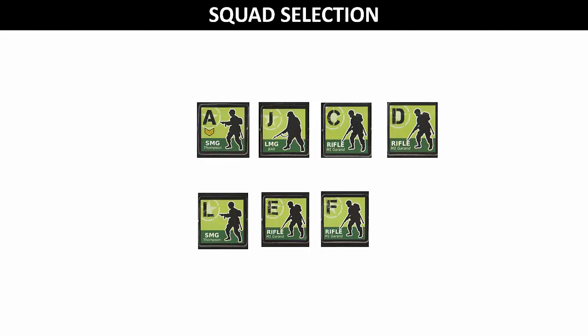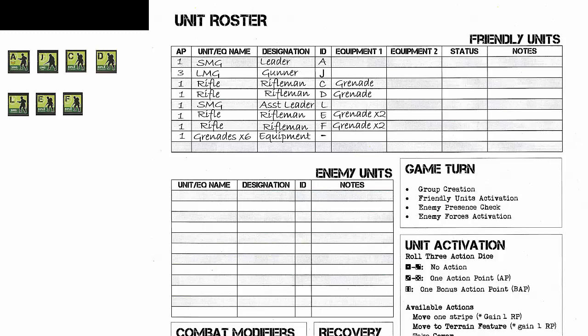In this mission we are going to form two groups. Unit A will be the squad leader and be placed in group one. Unit L will be the assistant squad leader and placed in group two — the assistant leader becomes the leader if the original leader is eliminated. We will assign our six grenades to rifleman units C, D, E, and F; a unit can only carry a maximum of two grenades. Our final step in the setup will be logging our units and equipment on the unit roster, listing the AP cost, the unit name, designation, unit ID letter, and any equipment.